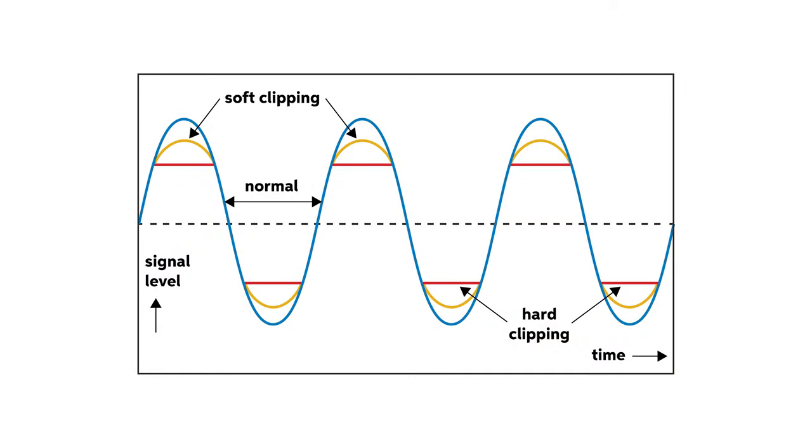As you can see from the orange lines in this image, the peaks and troughs of the sine wave remain rounded when soft clipping occurs — they're just a little blunter and shorter. The result is a subtle yet noticeable change. We've effectively just clipped a little bit off the top and the bottom of the sine wave. That's why it's called soft clipping.